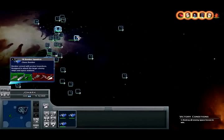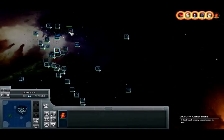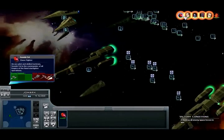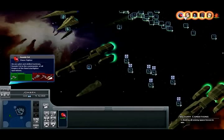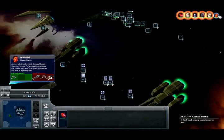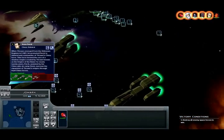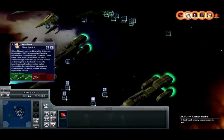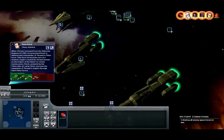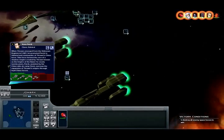Bombers standing by. I have TIE bombers, and Fels — Stutnerfell and Jaggedfell. Nice pilot and skilled tactician, Stutnerfell is commander of all Empire of the Hand starfighter operations. And his son — nice pilot and son of General Baron Stutnerfell — Jaggedfell was raised among the Chiss and brought into military service at a young age. And we have Vos Paruk, Class Admiral. When Thrawn emerged from the Unknown Regions in 9 ABY, he promoted Paruk to Admiral and commander of Thrawn's Chiss Force. The force formed the core of the Shadow Empire created by Thrawn, known as the Empire of the Hand.